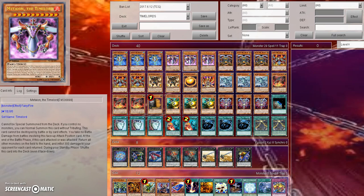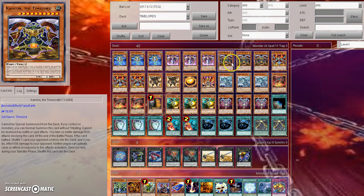Then this is where their effects differ. In Meta Ion's case: at the end of the battle phase, if this card attacked or was attacked, return all other monsters on the field to the hand and inflict 300 damage to your opponent for each card returned. During your standby phase, shuffle this card into the deck even if facedown — all the Time Lords shuffle back into the deck during your next standby phase. That is their one hindrance.